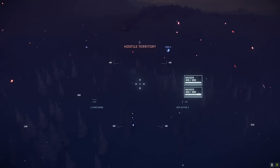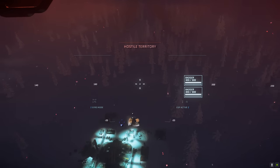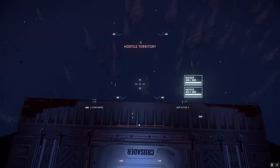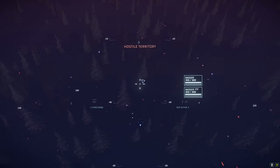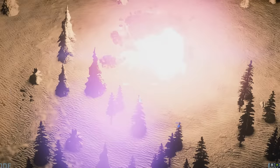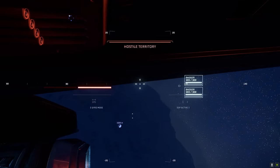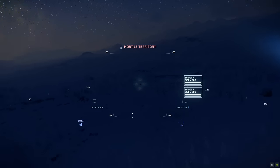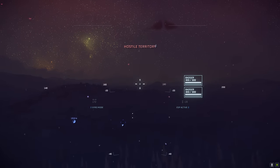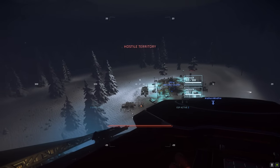His next drop illustrates the importance of timing — one was a bit long. But the following drop was perfect: direct hit on a turret, which was destroyed. That was really well aimed — you're like the master bombardier. All turrets were confirmed destroyed and we could safely set down right outside the bunker.